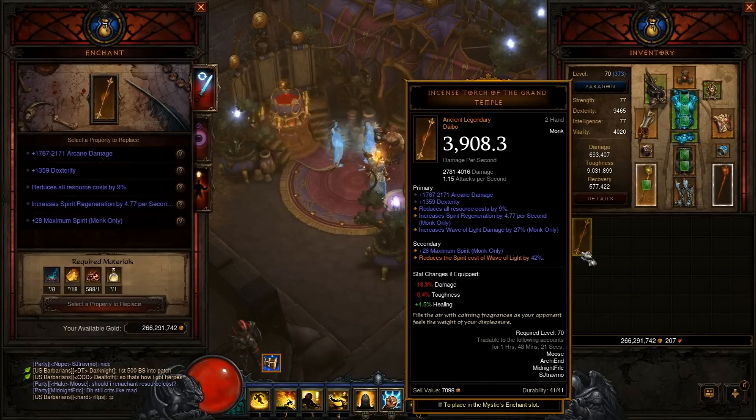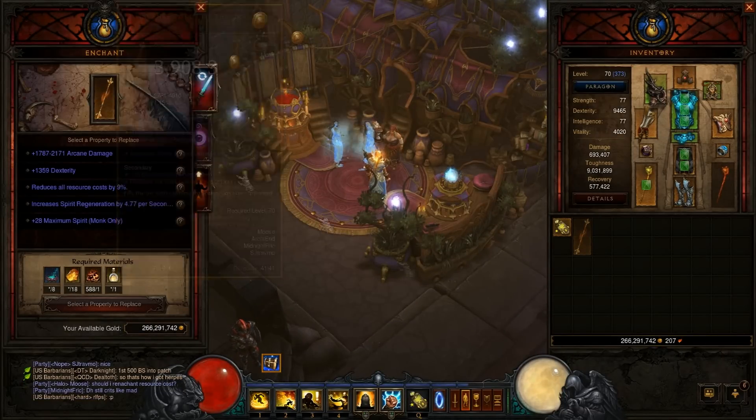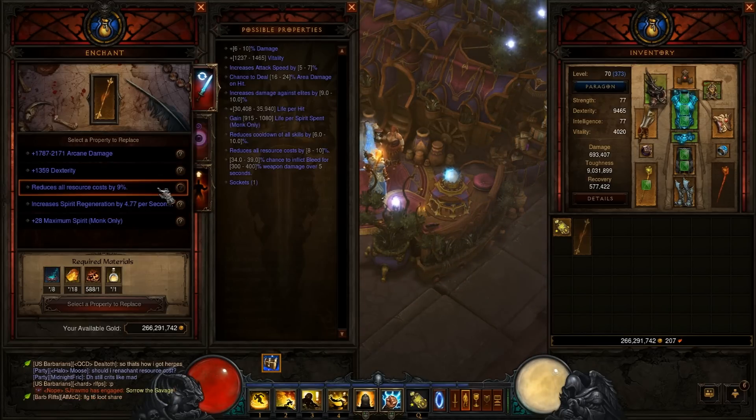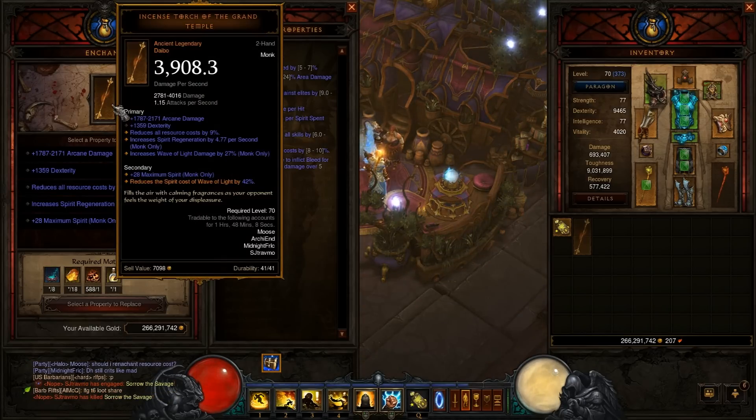Oh my god, I can't believe I got an ancient at first. This is crazy. So I need arcaname and dexterity, resource — reduces all resource costs, because I have spirit regen and wave of light damage.